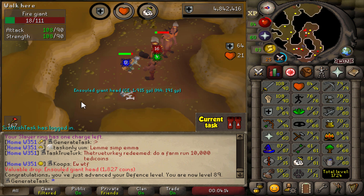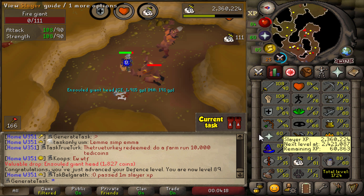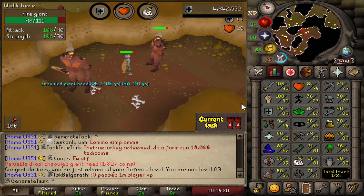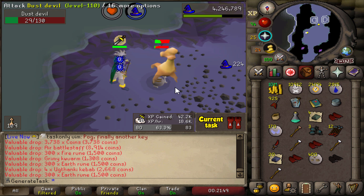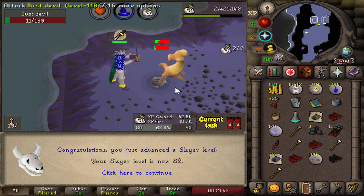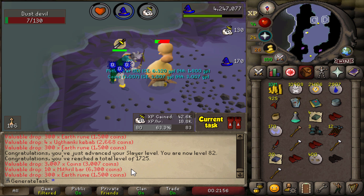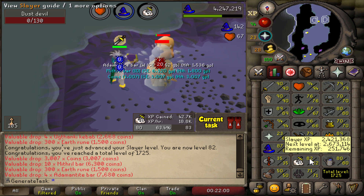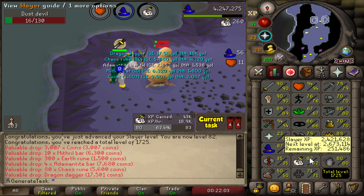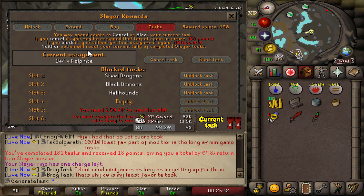89 Defense — just one more level until flat 90s, and we'll definitely be getting that on this Slayer grind. Got to love the burst tasks — always a lot of XP. This is only the second time we've had one; the first was at the Dust Devils. There's 82 Slayer and we're now 1725 total. Just one more Slayer level to go — 251k XP until we're ready for the Dragon Boots.